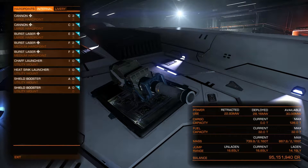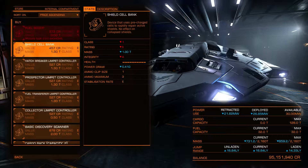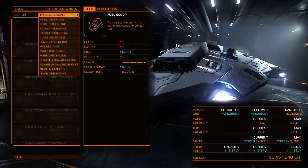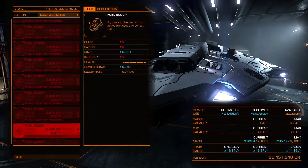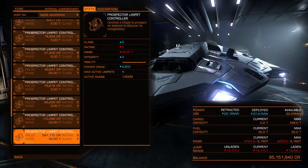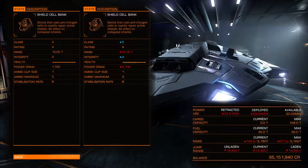Now before we head off, those cannons work well but they don't give you much shots. Let's change the shield cell bank from an A4 to an A5. I always wish this automatically sorted by name ascending — that would make life a lot easier. If you had that automatically in settings it would save time. It's just annoying when you have to change it all the time. This is what I have at the moment — two A4s.